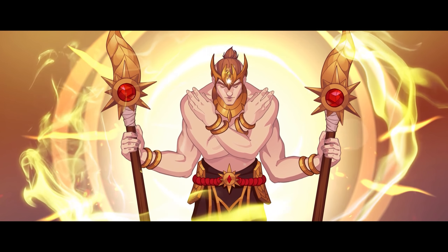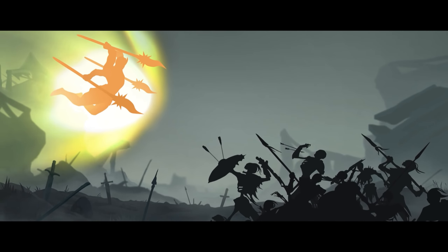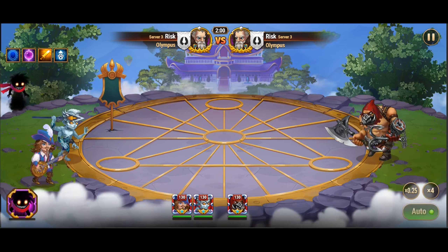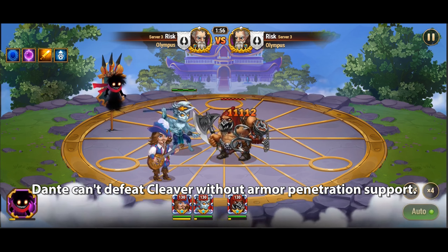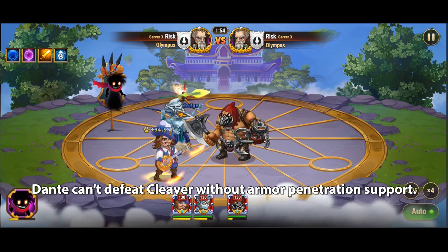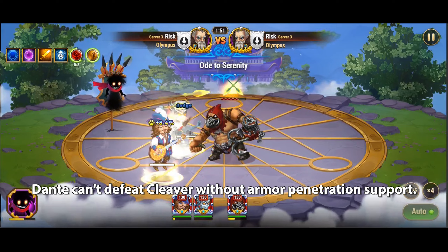Especially when these tanks activate their first artifact, adding a whopping 50,000 additional armor to their already formidable defenses. In light of these challenges, it becomes imperative to explore avenues through which Dante's offensive capabilities can be augmented, and this is where armor penetration heroes come into play.